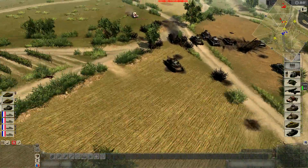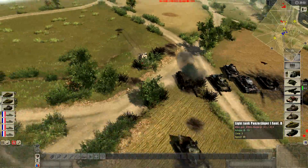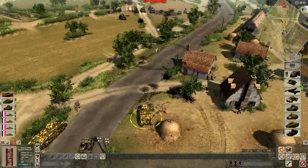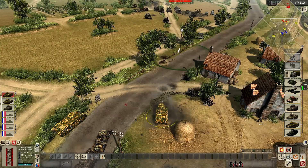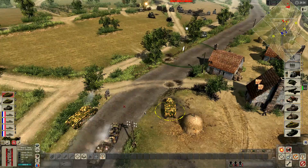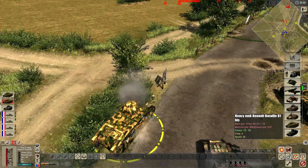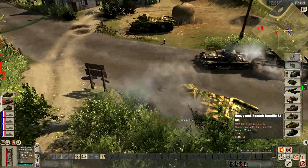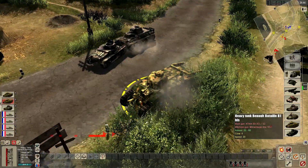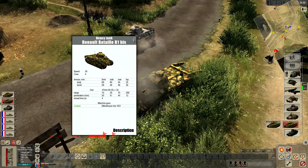Oh yeah, this is what we wanted to test — 47mm anti-tank rounds. Which one are you aiming at? The one on the right — the one that's been taking all the hits? My right, your left. Bounces! What is this? Just took a hit. I am kind of angled — the thing about this is my turret is a little weaker than my body, at 56mm.